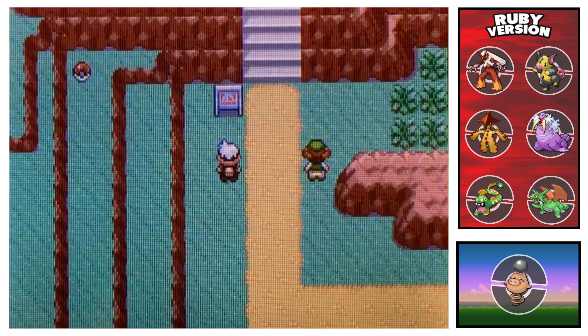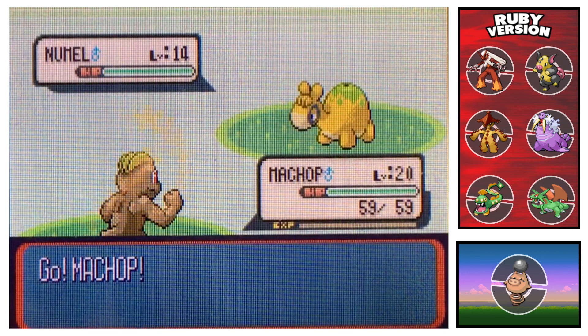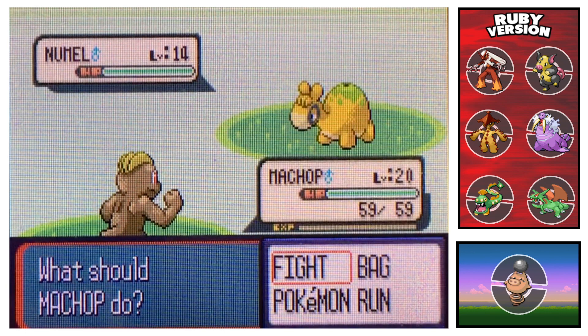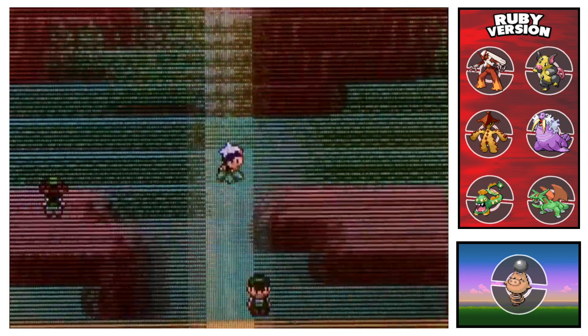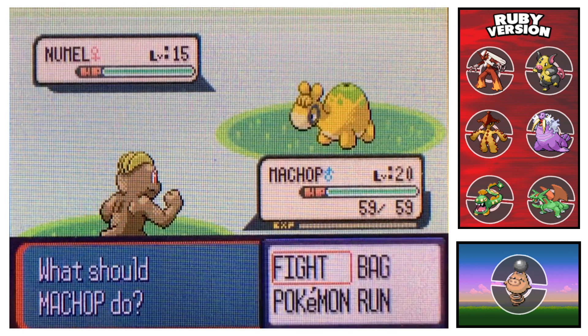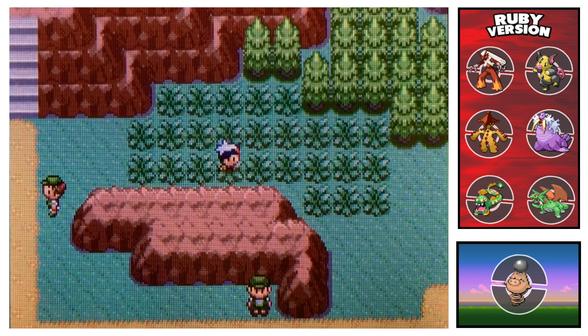I don't think I've battled this person. We have a regular Numel. Shiny Machop — that's actually a sick back sprite. I don't think I've ever seen that; I've never used a Machop in these games. It's pretty tough, and I really love the color on it. The brown is so nice, and the weird hair thing changes to a nice yellow as well. Let's do one more encounter, and then we'll show it off as a Machoke.